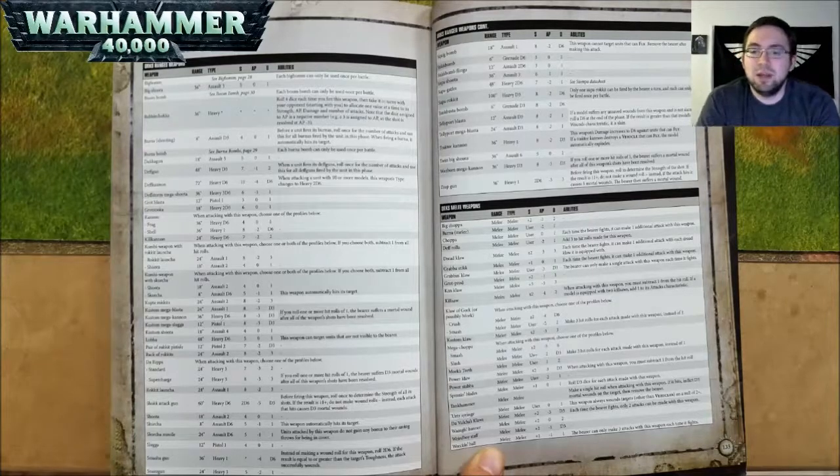A Deff Storm Mega Shoota is 36 inch range, Heavy 3D6, Strength 6, AP negative 1, and 1 damage. A Grot Blasta is 12 inch range, Pistol 1, Strength 3, AP nothing, and 1 damage. A Grotzooka is 18 inch range, Heavy 2D3, Strength 6, AP nothing, and 1 damage. A Kannon, when attacking, choose one of two profiles: Frag is 36 inch range, Heavy D6, Strength 4, AP nothing, and 1 damage; or Shell is 36 inch range, Heavy 1, Strength 8, AP negative 2, and D6 damage.